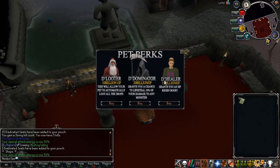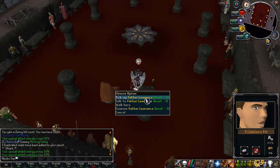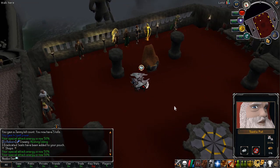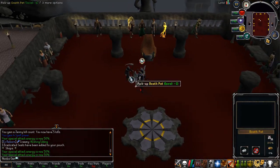You can also check out the Perks Shop, which I didn't even know about, where you can get pet perks. The Healer costs 15 billion GP and grants an HP regeneration boost once you have that custom pet. The Dominator costs 20 billion GP and gives a chance to lifesteal 10% of your damage to any monster. The Looter allows your pet to automatically loot all drops. I just took out the three pets — the Lawrence pet looks like Father Lawrence, the Santa pet is basically Santa Claus, and the Death pet looks like the Grim Reaper following you.